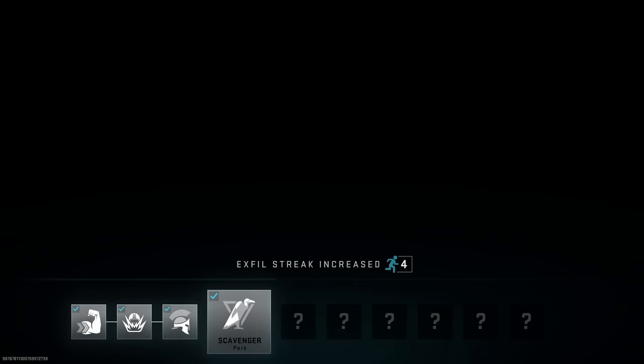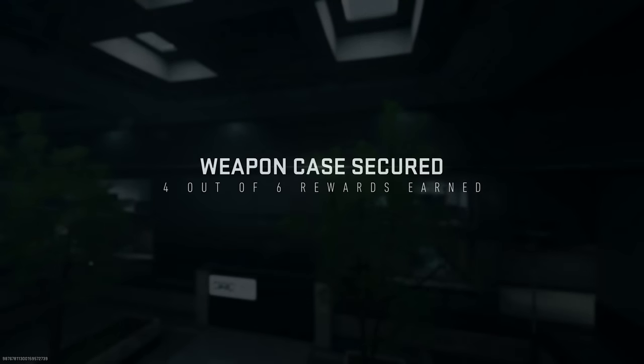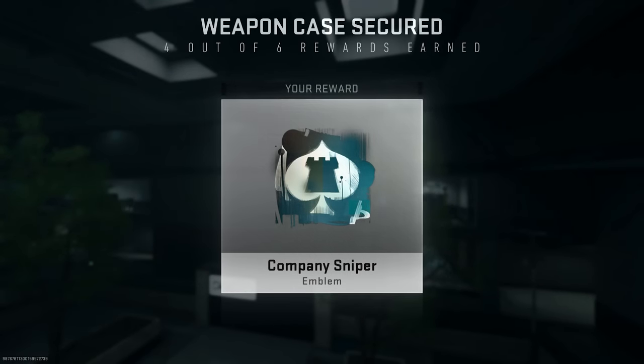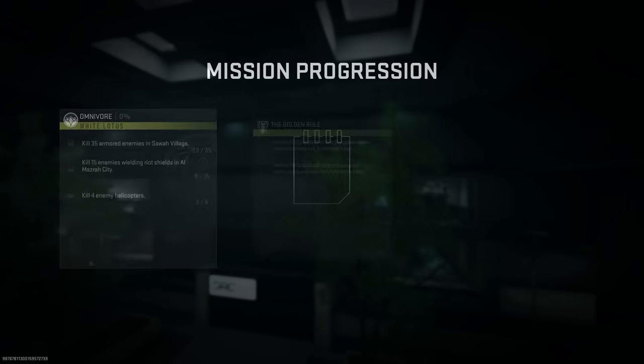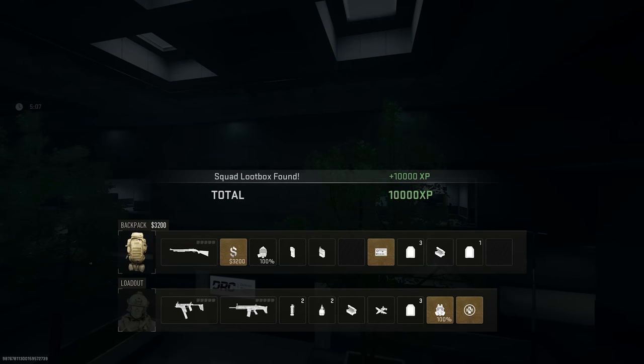To get all six rewards, you need to extract with the weapon case six times, meaning you'll need at least six access cards to go to Building 21 six times. It's definitely a much more tedious process than it was in Al Mazrah with the Juggernaut weapon case. Let's now go through all six weapon case rewards from Building 21.